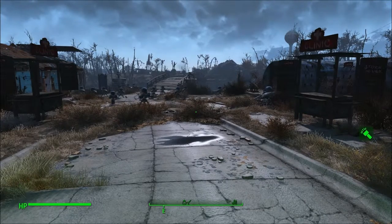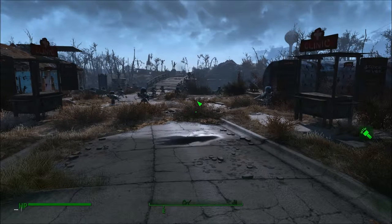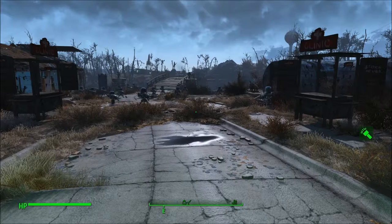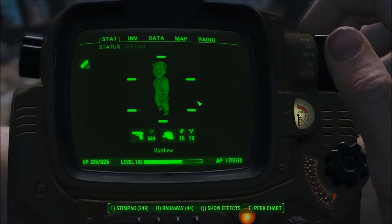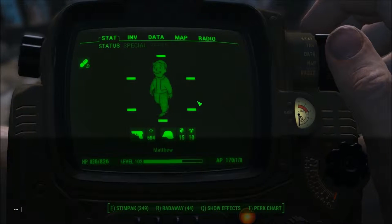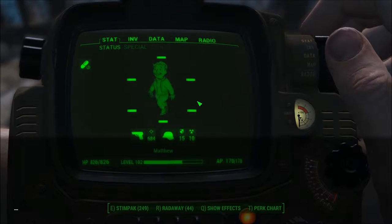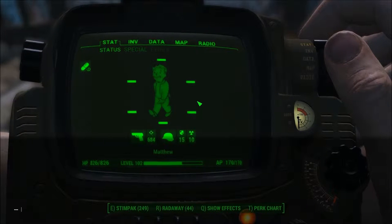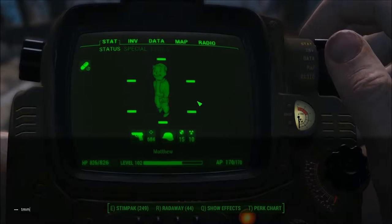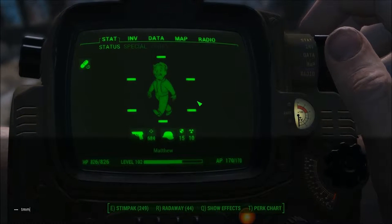I'm going to show you the cooler ones today. This is what'll happen — it'll bring that up. Sometimes it's easier, especially if you're in combat or something: hit Tab to essentially pause the game for all intents and purposes, then hit the console. The first one I'm going to show you today is TMM, which enables all the locations with fast travel.